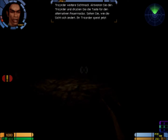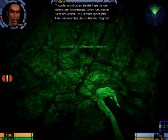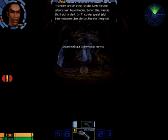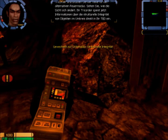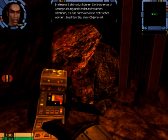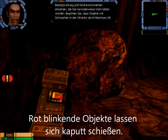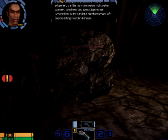Aktivieren Sie den Tricorder und drücken Sie die Taste für den alternativen Feuermodus. Sehen Sie, wie die Sicht sich ändert. Ihr Tricorder speist jetzt Informationen über die strukturelle Integrität von Objekten im Umkreis direkt in Ihr HUD ein. In diesem Sichtmodus können Sie Brüche durch Beanspruchung und Strukturschwächen erkennen, die Sie normalerweise nicht sehen würden. Beachten Sie, dass Objekte mit Schwächen in der Struktur durch Beschuss oft beeinträchtigt werden.